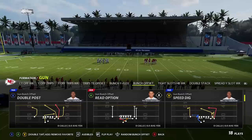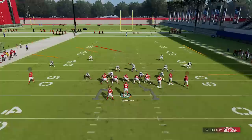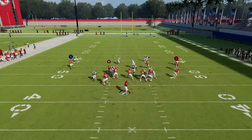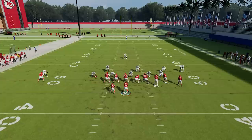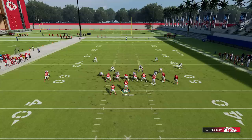Number nine: the best pass play in the game — the Gun Bunch Offset Double Post, found in the Colts playbook. Take your slot receiver, put him on a drag by pressing Y/triangle, selecting his icon, and pressing down on the right stick. You've got a ton of good pass options: the drag route works well against man or zone; crossing over the middle, the running back is also very effective versus man and zone; you can quick-pass your tight end on a flat route; and last but not least, the post route will cook most defenses as well.